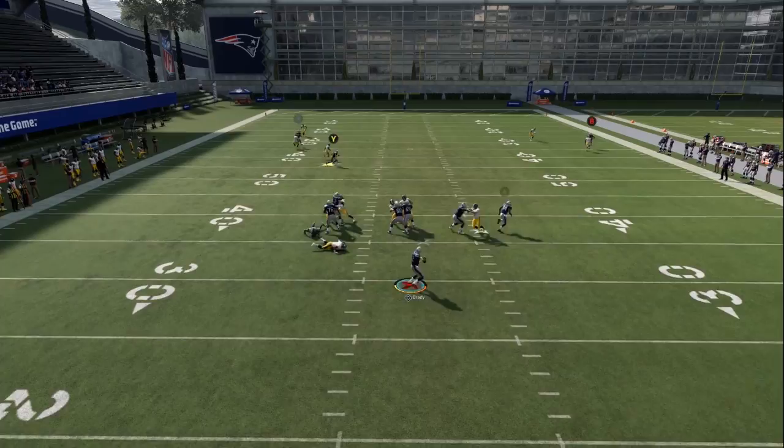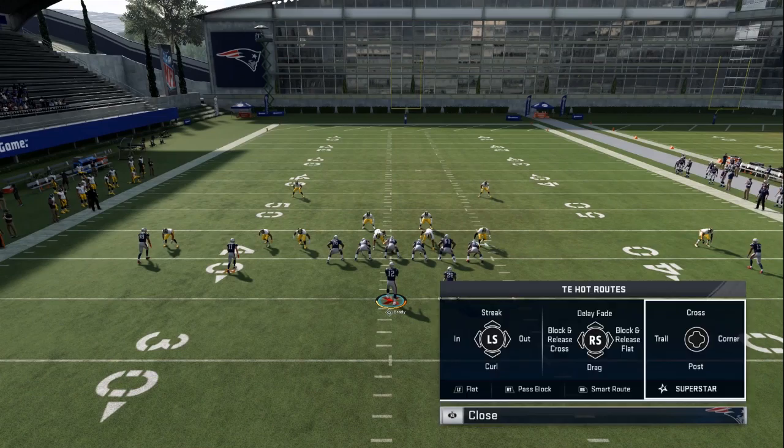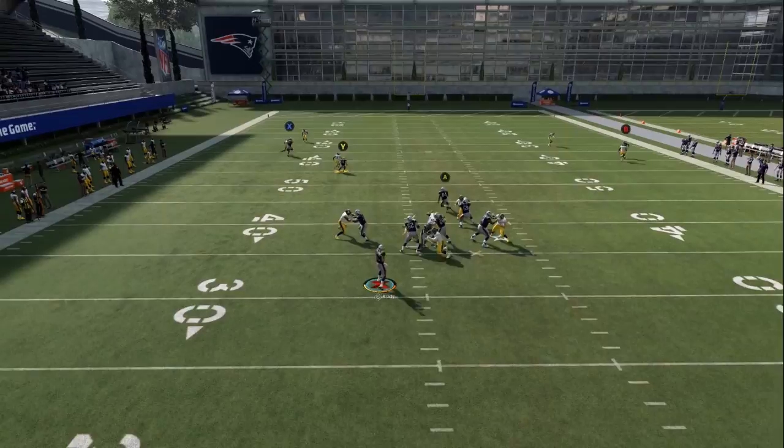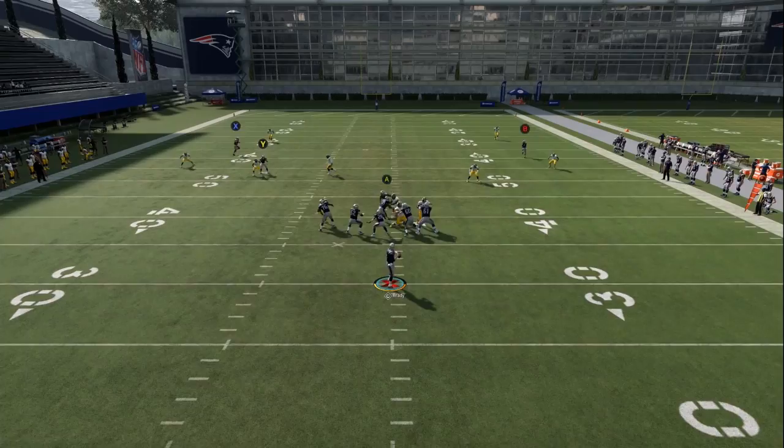There are three different hot routes you can do. The first is the tight end flat — you release him to the flat by pressing A and you'll see how he's able to catch the ball and get up the field as we drive back all the defenders because we had the tight end on a delay. The last tight end delay route is the block and release cross — basically just a drag route. In these examples I'm showing you against man coverage because I believe this is going to be best against man, as those guys basically get driven off.